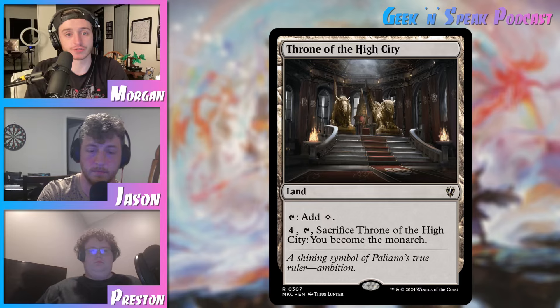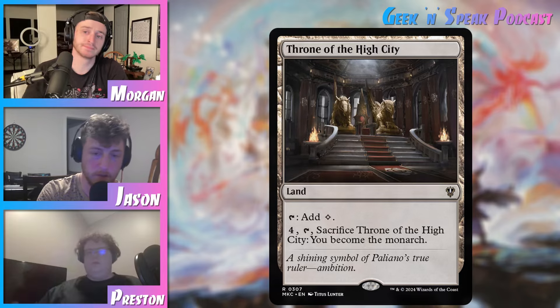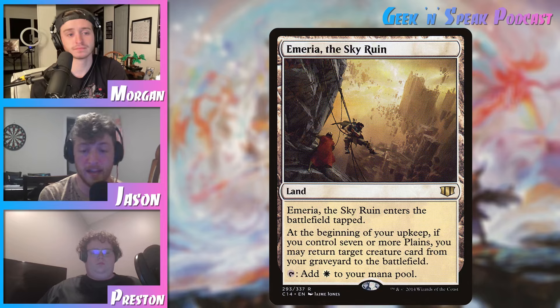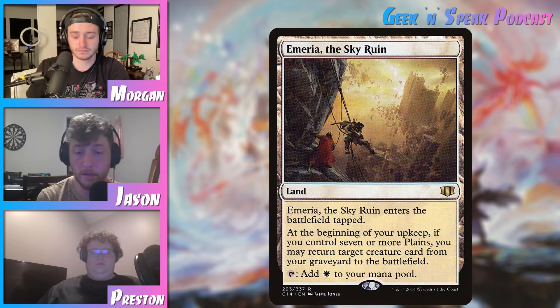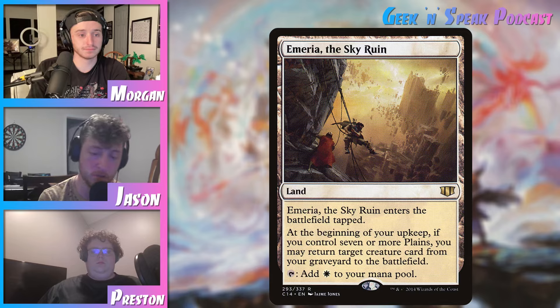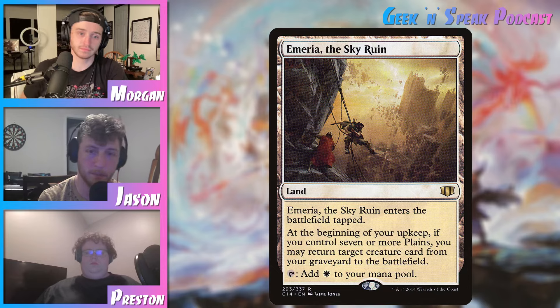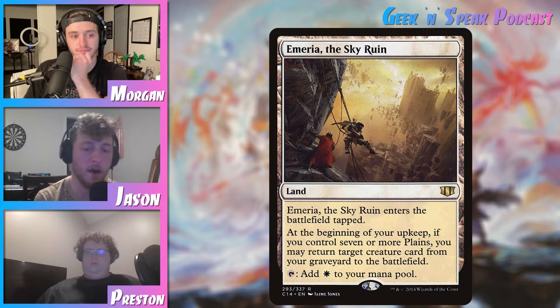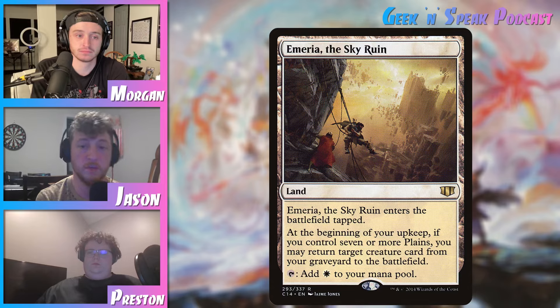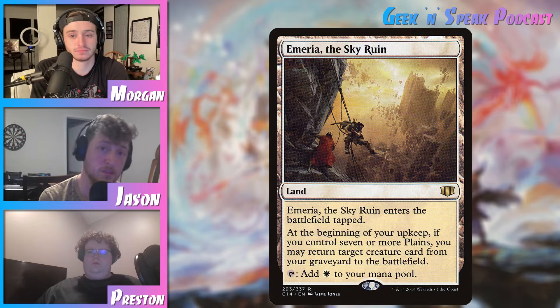Jason, why don't you talk to us about your first card? So the first card I wanted to talk about is Emeria, the Sky Ruin. It enters the battlefield tapped and taps for white, but it says: at the beginning of your upkeep, if you control seven or more plains, you may return target creature card from your graveyard to the battlefield. Early game, this is not the best thing. First of all, it's going to enter tapped, so you're not going to be able to use it to play that turn-one Sol Ring. And you're not only not going to have seven other plains — you now have to wait several turns, since this doesn't count itself as a plain.